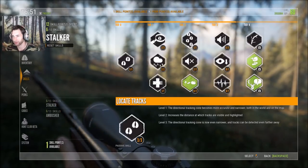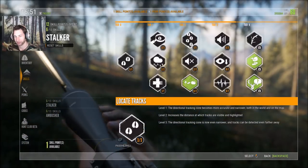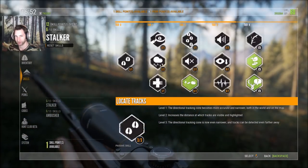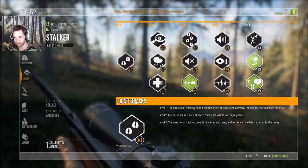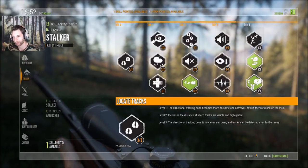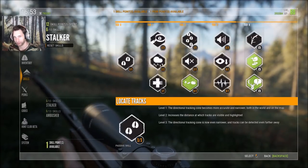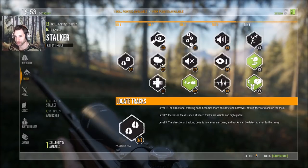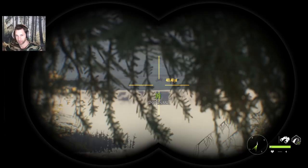We also have 293,384 XP, so that's quite a bit of XP and we can pretty much get anything we want at this point. We could check the store to see what else there is to get, but I'm pretty sure we have everything. Now we're going to head out and see what it's actually like at level 60 — whether or not we're going to see any trophy animals or just a bunch of does.